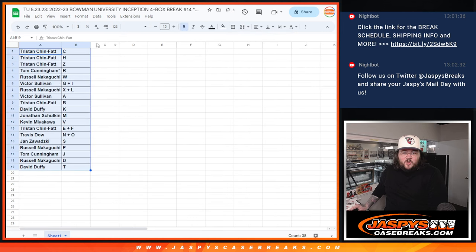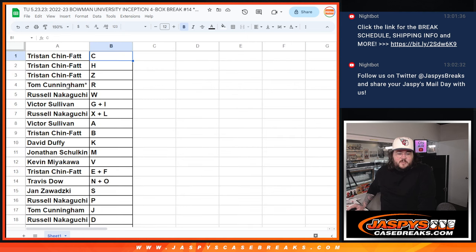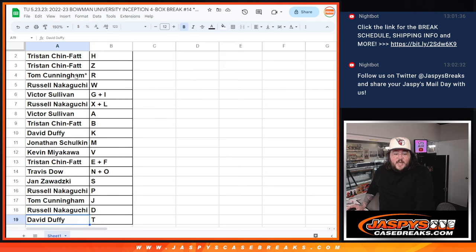We'll see. I'll keep the trade window open for a moment if anybody wants to get anything going. Here's how it shakes out for now: Tristan with C, H, and Z. Tom with R. Russell with W. Victor with G plus I. Russell with X plus L. Victor with A. Tristan with B. David with K. Jonathan with M. Kevin with V — there's a big one there. Tristan with E plus F. Travis with N plus O. Jan with S. Russell with P. Tom with J. Russell with D. And David with T.